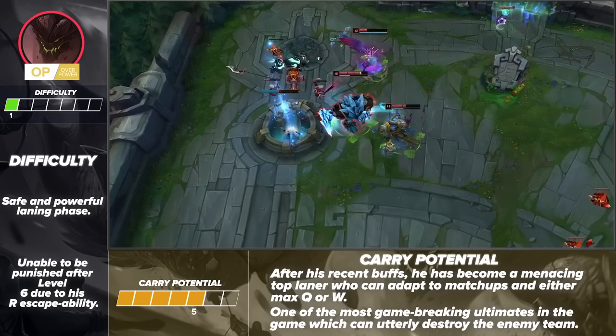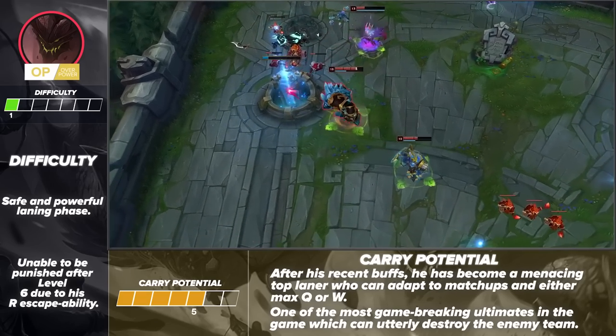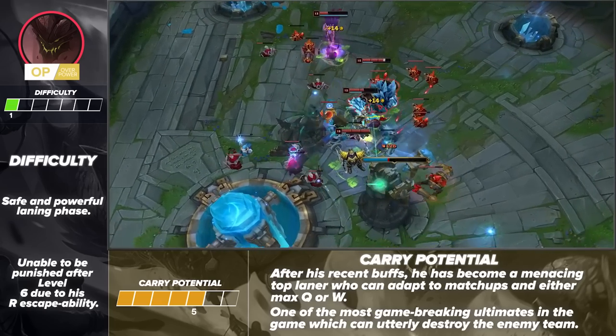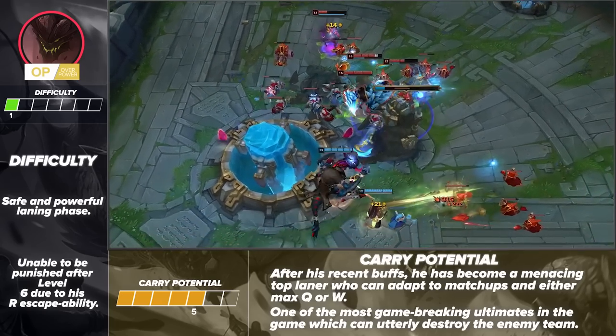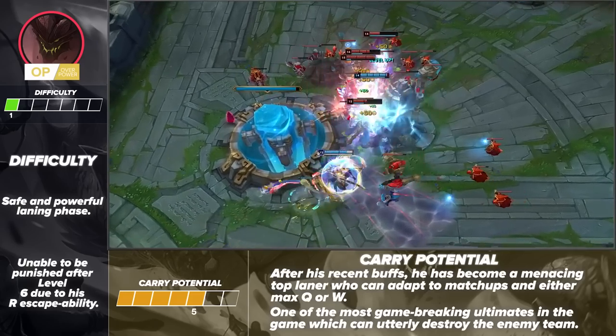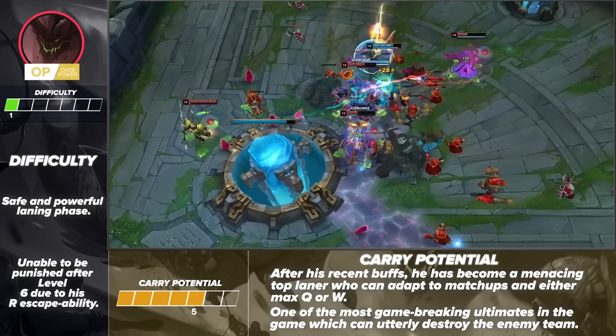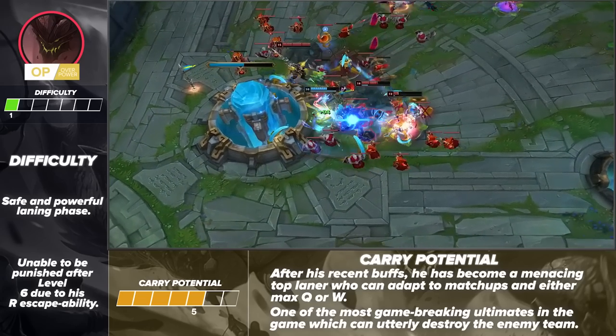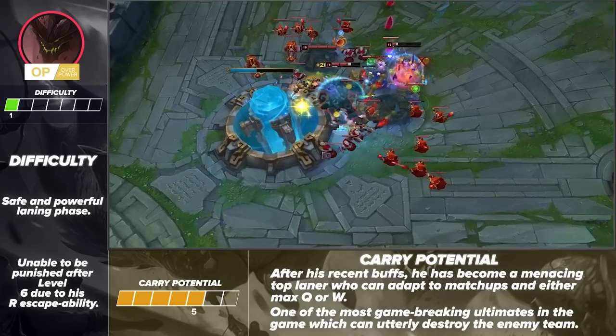Your team has to be irredeemably behind to lose a fight with a clean start like that. Even if you only hit 2 targets, it's a big deal. And in the worst-case scenario, you can simply look to target the main DPS on the enemy team and basically one-shot them. After jumping into the middle of a fight, you're going to be able to deal some solid AOE damage with your E as a follow-up. With an assassin or long-range carry to follow up, you're going to basically turn every fight into a 5v4 off the top.